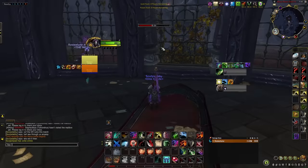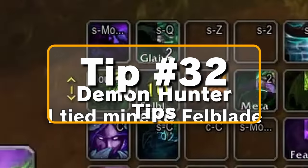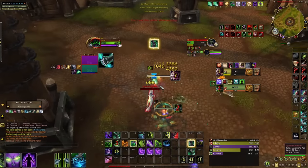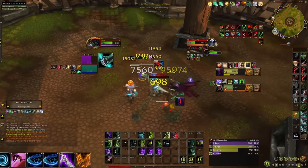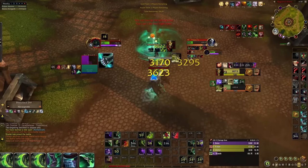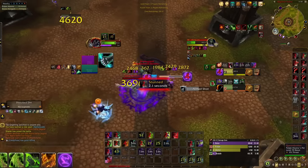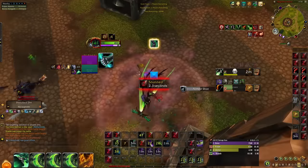Tip number thirty-two for Demon Hunters: make a stop-casting macro for your The Hunt. This tip applies to any class with a telegraphed go cast. It's extremely useful because just casting The Hunt can scare your enemy into popping a defensive. If they are good, they will not pop the defensive until your hunt has already been cast and the damage is zooming at them. If they misplay, you might get to bait out their defensive, leaving them either defenseless or with a sub-optimal answer to your damage.